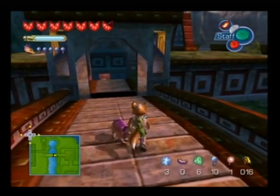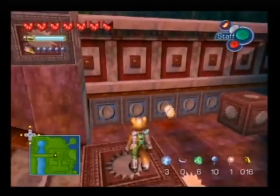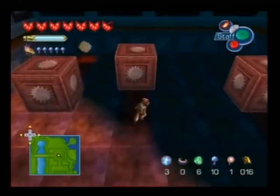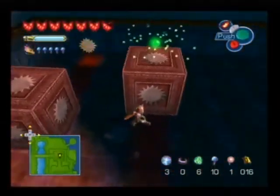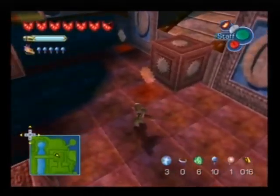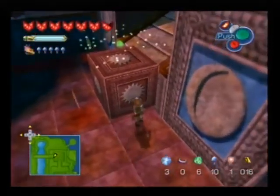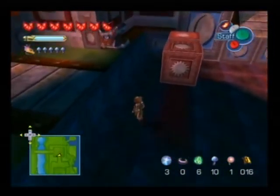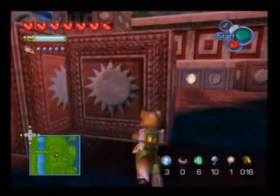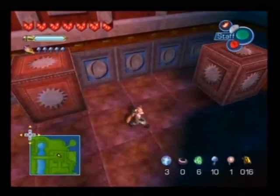Hey guys, SKX here and we're back for what could very well be the second-to-last episode of Star Fox Adventures. We could be finished! Anyway, onto the puzzles. What we must do now is push these blocks into these sun blocks, and they're not allowed to touch the walls. We can bounce them off some blocks — push here, and there we go. Not too difficult.